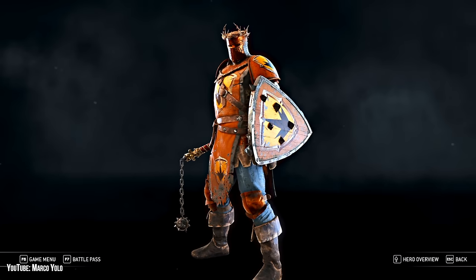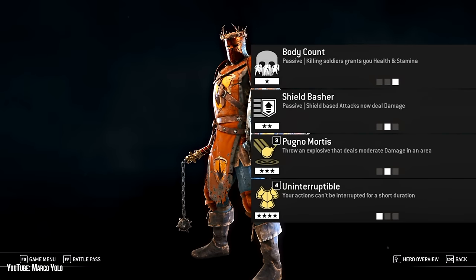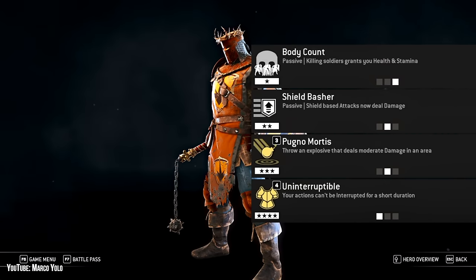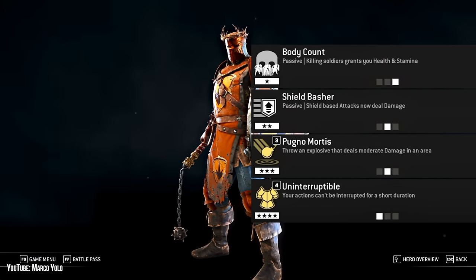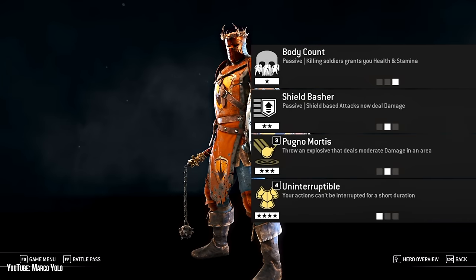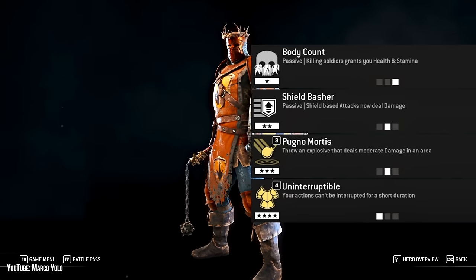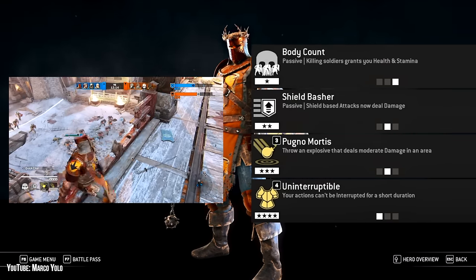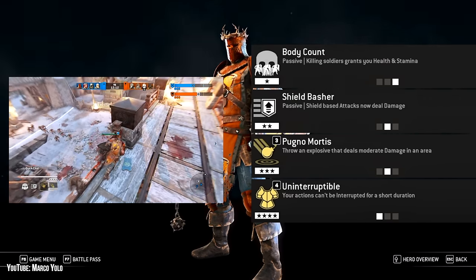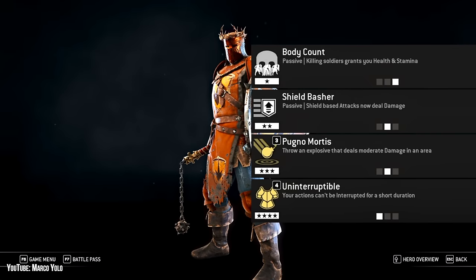Conqueror's feats are pretty underwhelming. I personally use Body Count, Shield Basher, Pungo Mortis, and Uninterruptible. Body Count helps you be a slightly more effective fighter in the minion lane, and Shield Basher is a must since I'm playing Conqueror — and therefore I must shield bash. With everything going the way of orange, Heal on Block is slowly becoming less useful because it doesn't heal on parries. Regenerate is definitely more useful than Uninterruptible, but I like being able to throw out attacks without thinking.